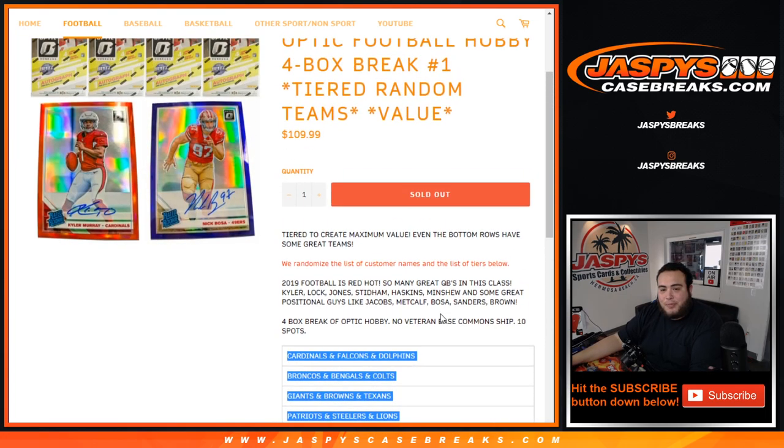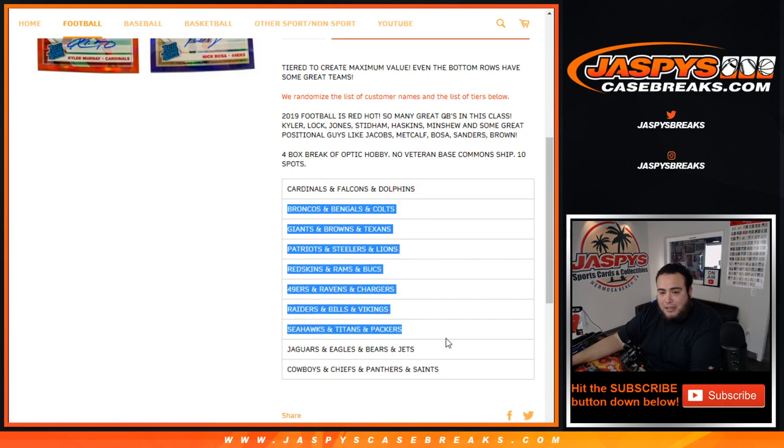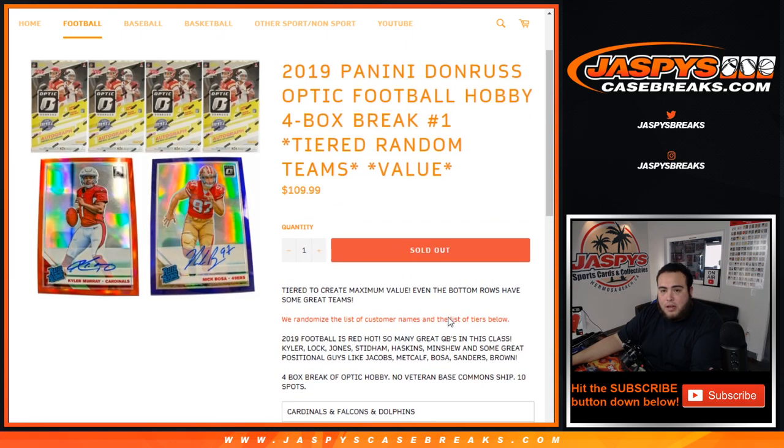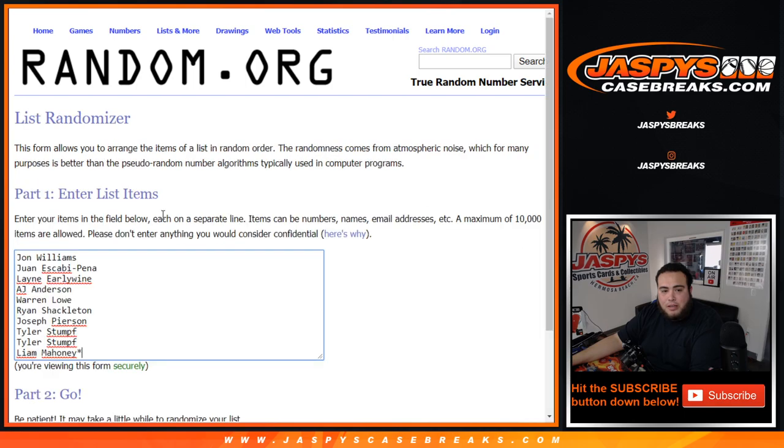10 spots — everybody gets a tier of teams. Cardinals, Falcons, Dolphins, all the way down to the Cowboys, Chiefs, Panthers, Saints. I feel like this is a pretty solid way to get into a random teams break, because each tiered team has at least a couple good rookies, couple vets — everything in those tiers. So it's pretty solid, guys. Let's get it rolling: 4 boxes, 10 names, 10 tiered teams on the Dice Roller, John down to Liam, Cardinals tiered team down to the Cowboys.